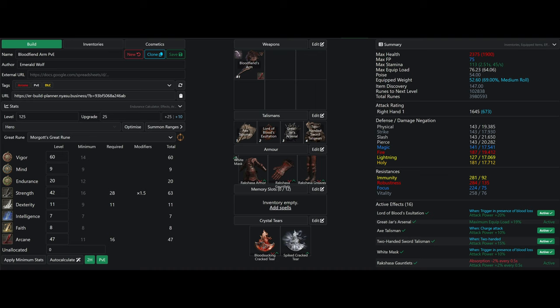For the crystal tears, the meta is now looking to be the Bloodsucking Crystal Tear plus a damage tear. The Bloodsucking Crystal Tear increases attack power by 20% but drains health by 20 points every second. That sounds extreme but it's really not — you can offset it with Bestial Vitality or other faith regen spells, though it's not really necessary. It functions like Power Within where the attack bonus far outweighs the health lost. The other tear is the Spiked Crystal Tear, giving 15% attack power for charged attacks.